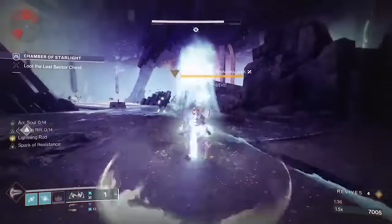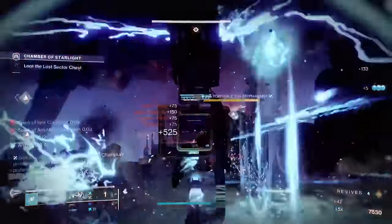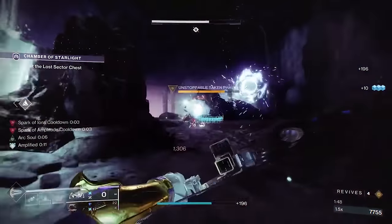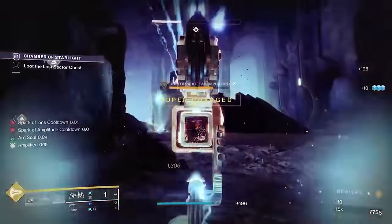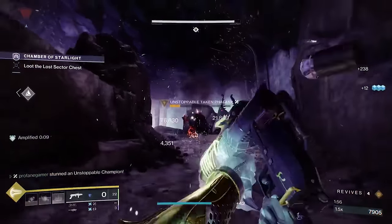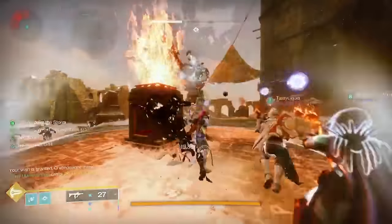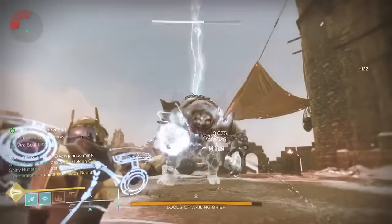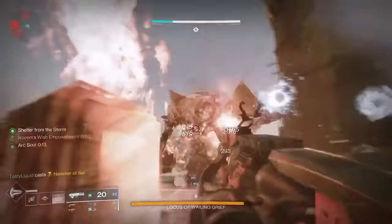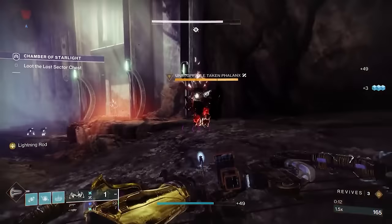On the flip side, you could use these weaponized Rifts to be the aggressor — to push up into a crowd of enemies and then pop that Rift to watch them all get decimated. The Vesper of Radius doesn't just weaponize a Rift; it flips the entire paradigm of being a Warlock. Because Rifts are typically just looked at as a safe space to regain health and get away from chaos. But with the Vesper of Radius, these Rifts will turn into your own personal Fortress of Solitude. And as long as there are enemies nearby, you'll never be without your Fortress — making this build a perfect option in Lost Sectors, Nightfalls, and Dungeons especially.